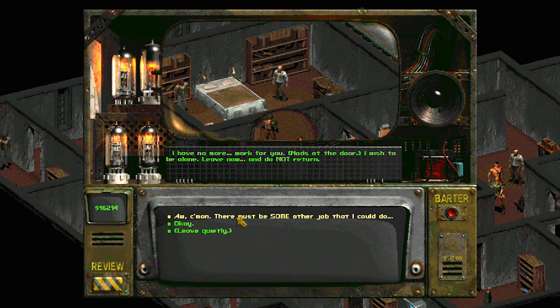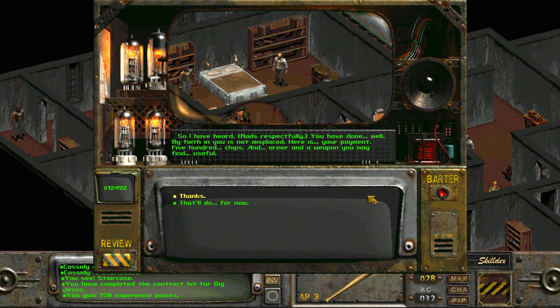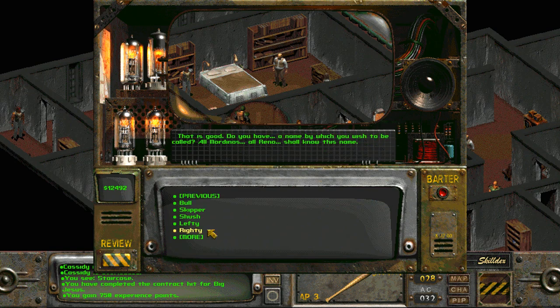Now at this point, if we haven't been completely respectful with Jesus Mordino this entire time, he tells us he has no work for us and we must now leave. But if we have a charisma of six or greater, and we were respectful with him at every opportunity, in addition to the 500 chips, he gives us some armor and a weapon. He nods: 'Your success pleases me. I would welcome you into the family Mordino.' And he clasps our shoulders. 'Will you join our family? Your strength shall be our strength.' 'It would please me to become a member of family Mordino,' we can say. We again see the same list of names we can choose from when becoming a made man of any of the families.